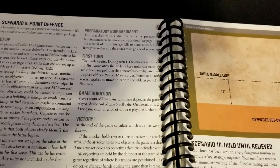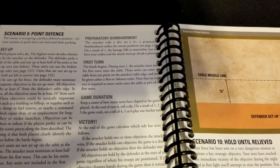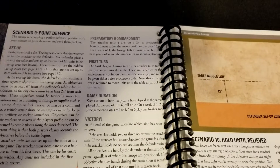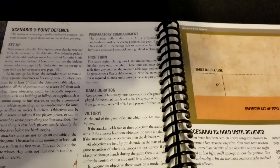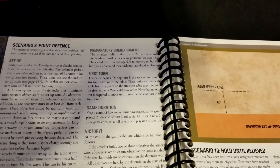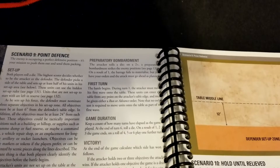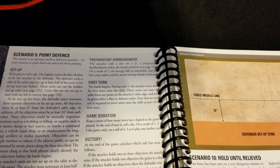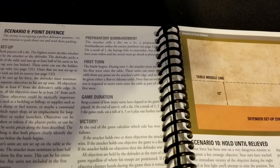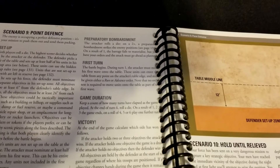The attacker must capture the three objectives and the defender must stop them. The attacker also gets the benefit of a preparatory bombardment, which can be absolutely brutal — if you're rolling hot it can really hammer a defender and sometimes almost determine the game on the first turn. Ideally a different system for bombardments would be nice; on a two-up you hit enemy positions, so on a roll of one nothing happens, but most of the time it hits. You could house rule weather or other factors to raise the threshold to a three-up, for example.